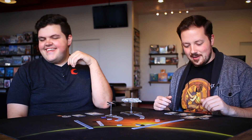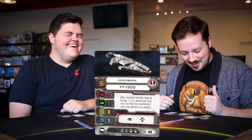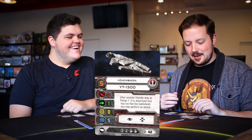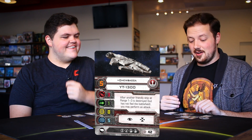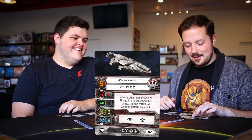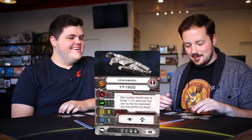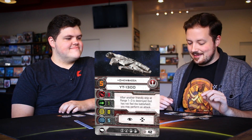Next up we have Chewbacca — which means we have another YT-1300 Chewbacca at 42 points. For four more points we gain three pilot skill and an EPT slot, which alone is probably worth three or four points. His ability: after another friendly ship at range one to three is destroyed but has not fled the battlefield, you may perform an attack.